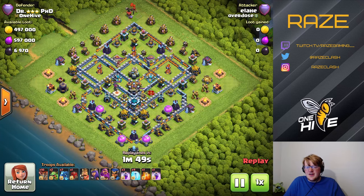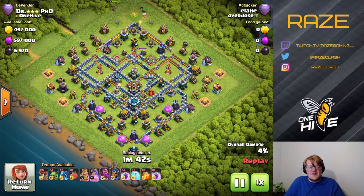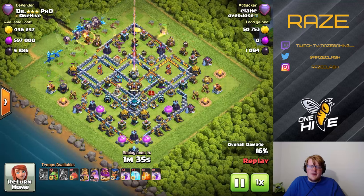Next up we have an e-drag attack. I forgot to mention there are four different attack strategies here: hybrid, e-drags, super witches, and yeti smash. This is a very common entry for e-drags — top left.